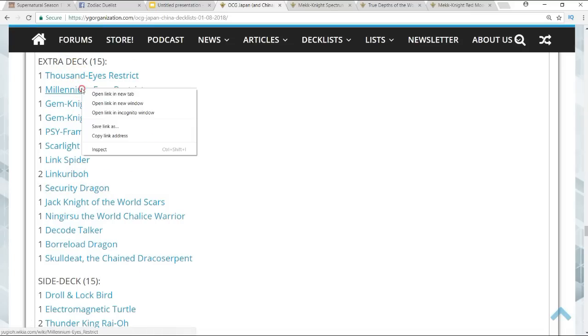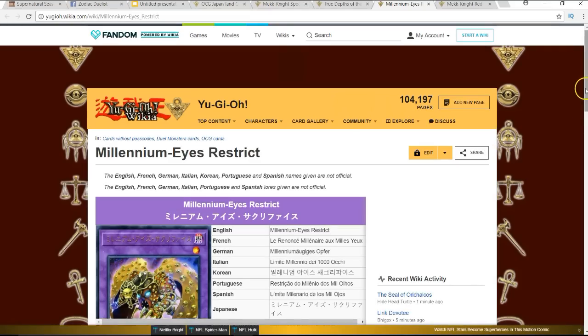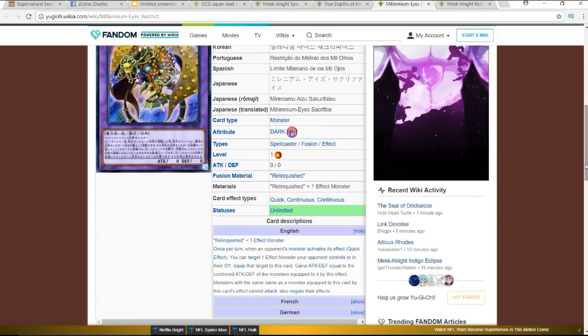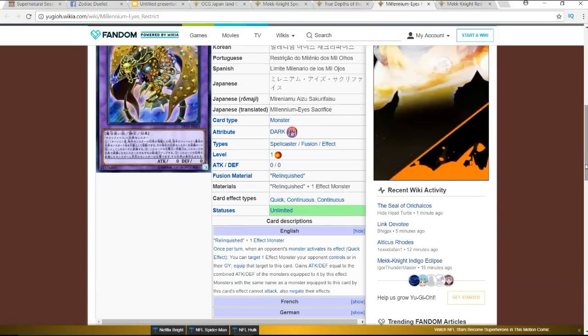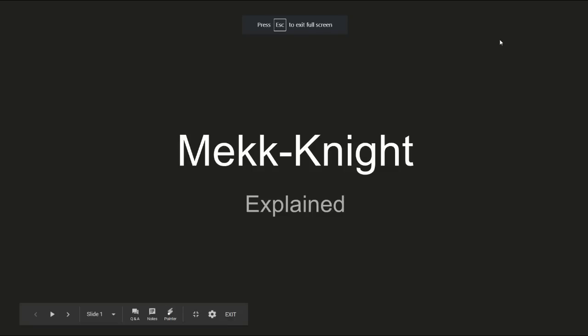They do run Instant Fusion so you can bring out the Millennium-eye monster. Once per turn, quick effect: you can target one effect monster your opponent controls in the graveyard and negate its attack. That's pretty solid. Alright guys, that's my Mech Knight Explained video. I hope you enjoyed — hit that like button if you did, subscribe if you haven't already. This is Innovation YGO, signing out. Peace and stay innovative.